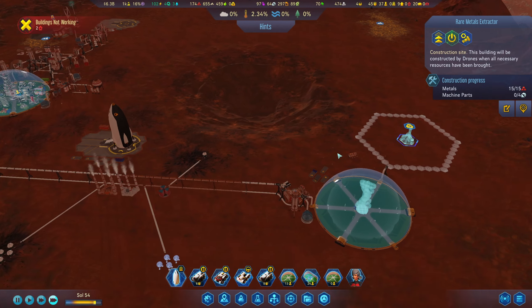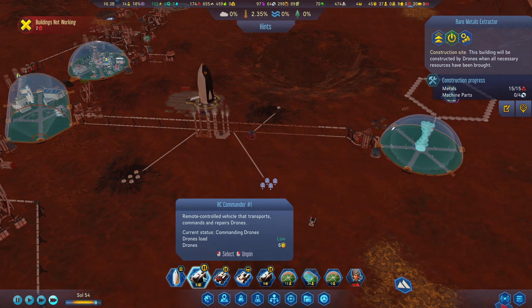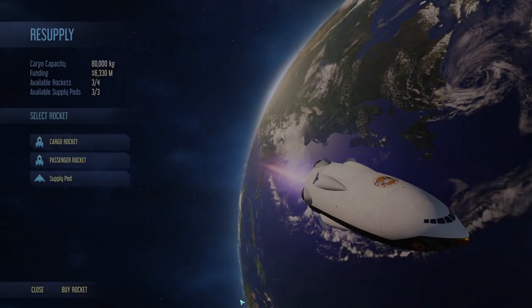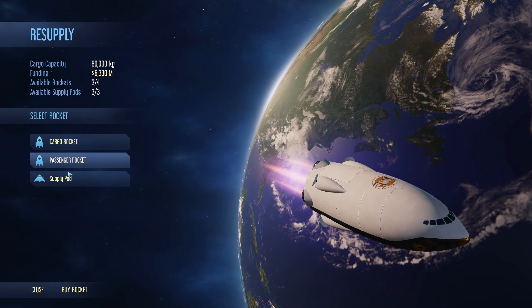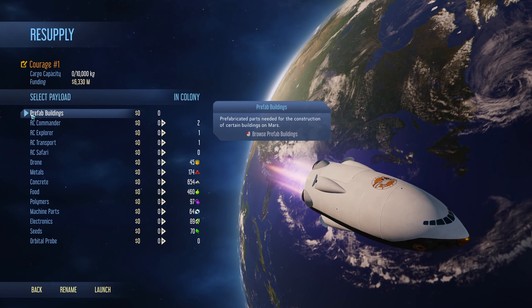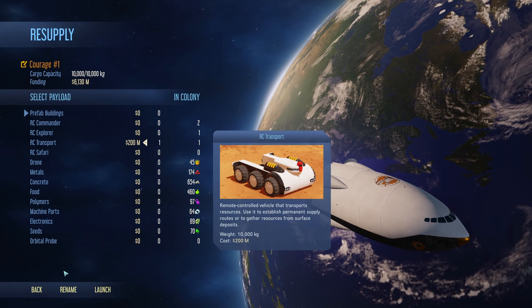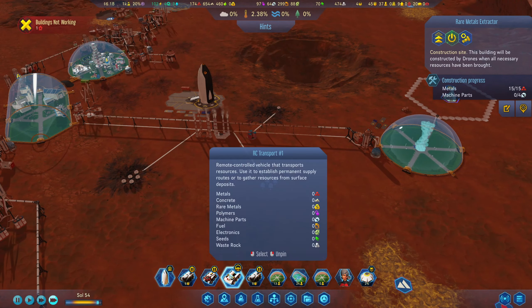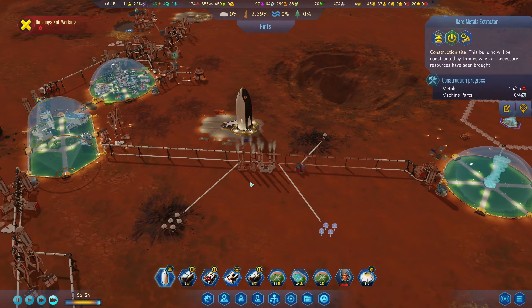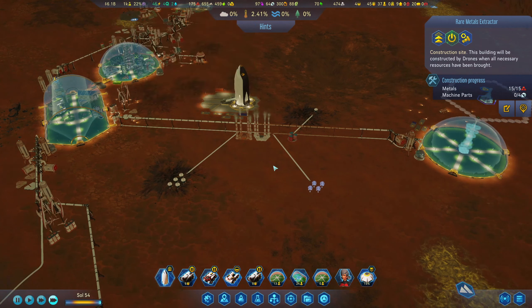We still need machine parts for here. I definitely need another one of those. Let's get an RC transport. We have more pods, don't we? RC transport — if I get one, yeah, that's all we can have. And then we can optimize a few things in here. That'll be really helpful.